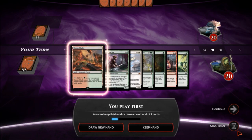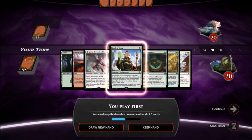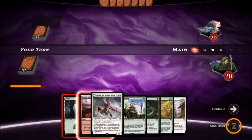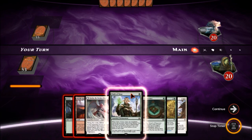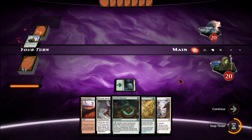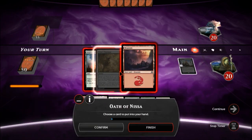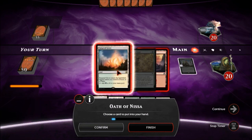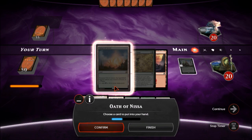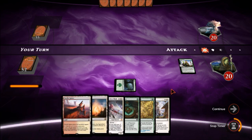We get to start things off here and we only got one land, so let's draw a new hand. We got two lands, one is tapped, but we have good stuff so I think we'll keep this. As much as I'd like to put Needle Spires, I think playing Oath of Nissa first is a little bit better. Let's play the forest and Oath of Nissa right now. We'll take the Sunpetal Grove.